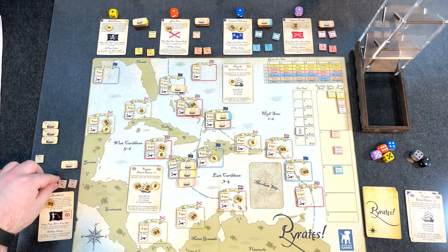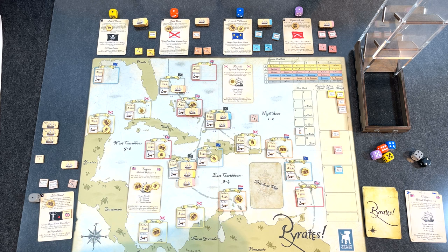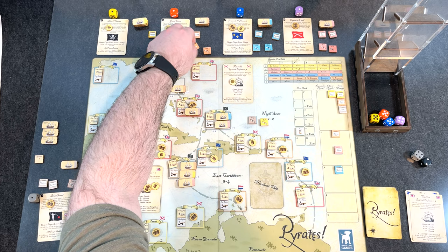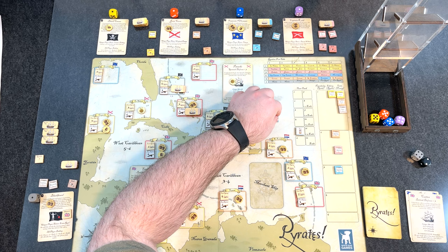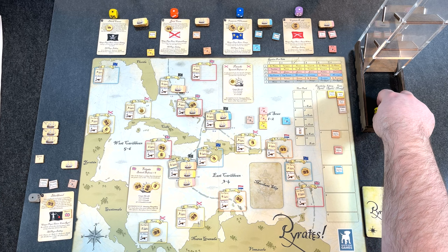Booty phase is done. Go to the bidding phase. I see that gold on the Spanish ship and I want it — I want all the gold. So I'm going to commit to piracy. Rolling for AI: yellow is five, which is a raid. Orange is five — note that the AI charts are different for each pirate, so the same number doesn't always mean the same action. Blue is five, which is trade. Purple is four, which is a raid.